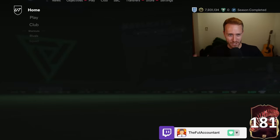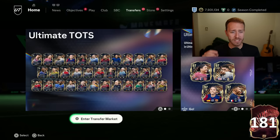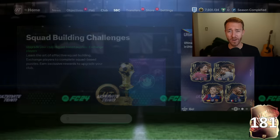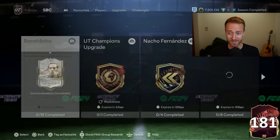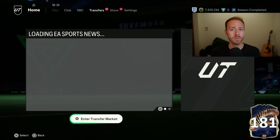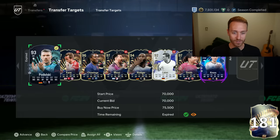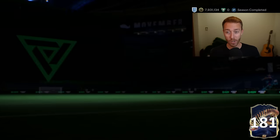Hey guys, it's Nate aka The Foot Accountant. Welcome back to the channel. What has gotten into EA Sports? Because Ultimate TOTS content is actually living up to the name - it is very ultimate. We have cheap and fun packs, great evolutions, another one dropped yesterday, and we're getting multiple end of an era SBCs each day and they're all good to do. This is the best content we've had on this game in a long time.